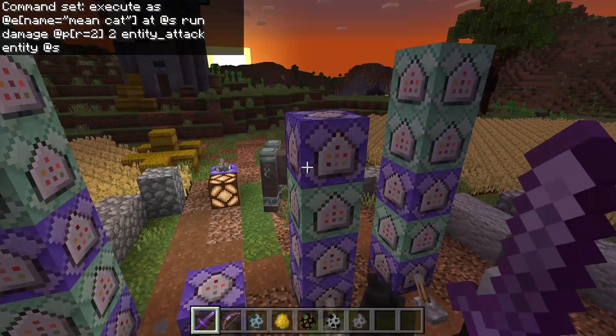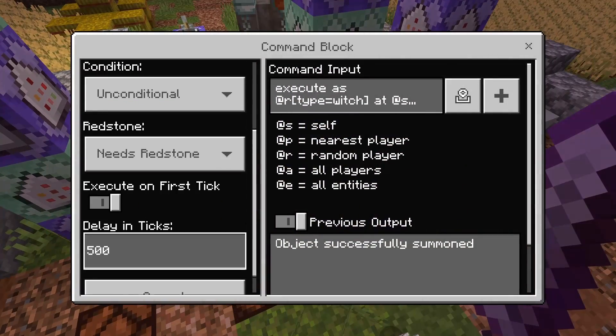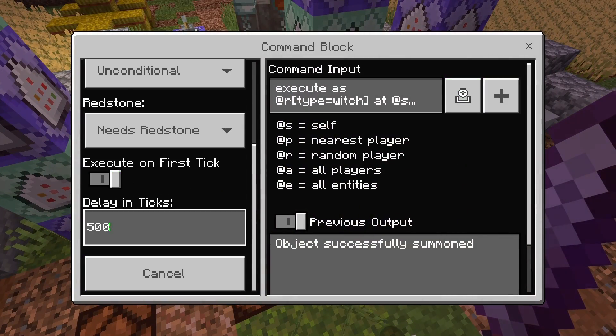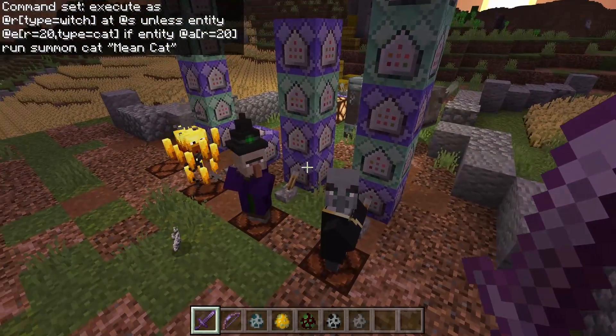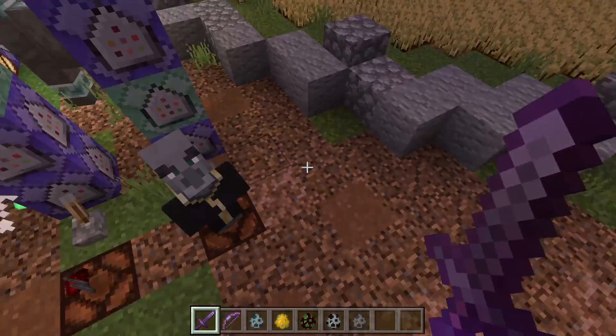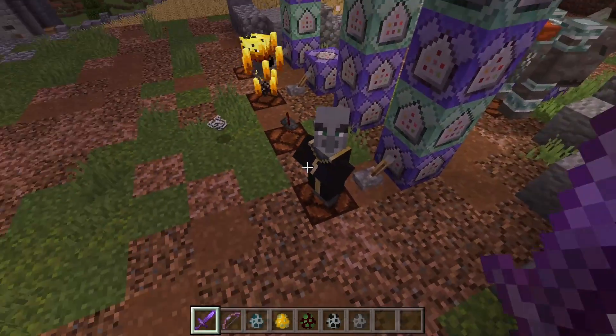That is more or less how the mean cat attack works — only four commands, not too difficult. Additionally, the summoning command is on a 500-tick delay. If you want it less often, make it a higher number; if you want it more often, make it a lower number. Alright, that's all for the witch. Next up we have the Evoker.